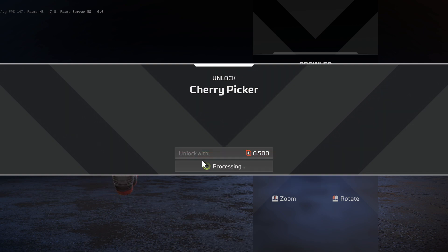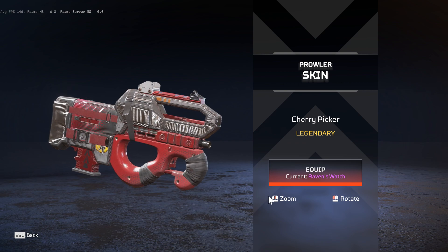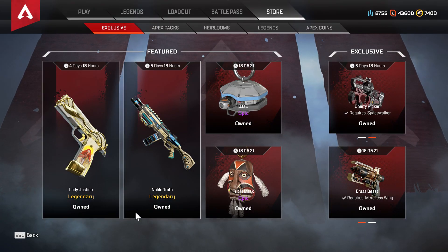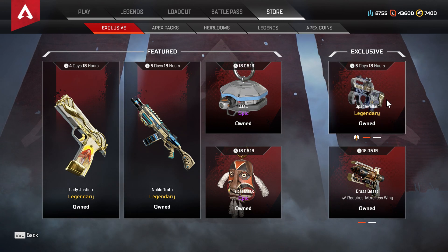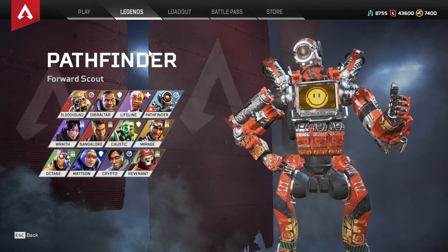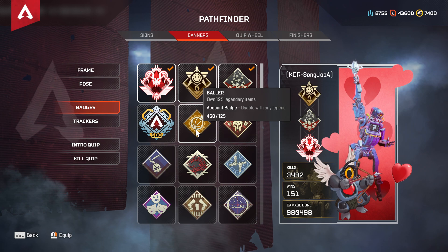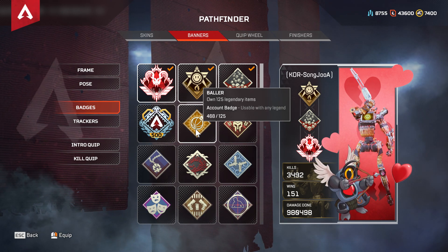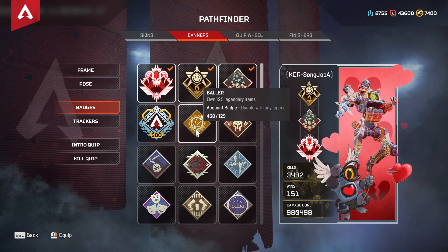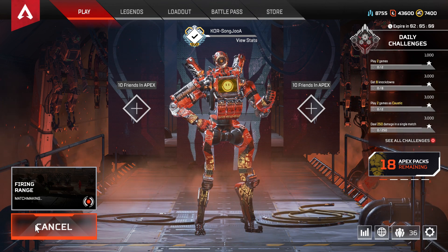This recolor goes for 6,500 tokens. I'm going to equip it. Once again, this is the second recolor for the Spacewalker. We're going to have a new recolor in 18 hours. Let's have a look at my batch — that's 468 legendary items, which would be 473 in total now. Let's go to the firing range.